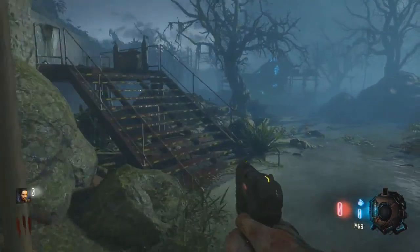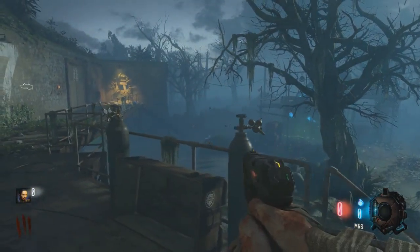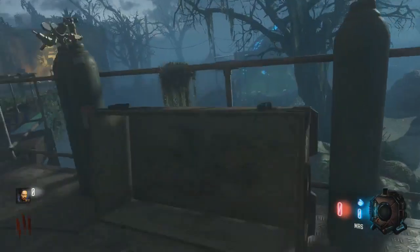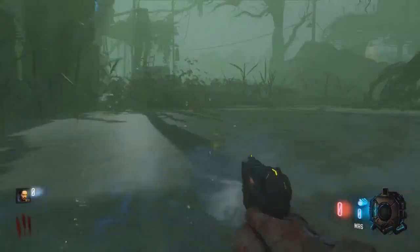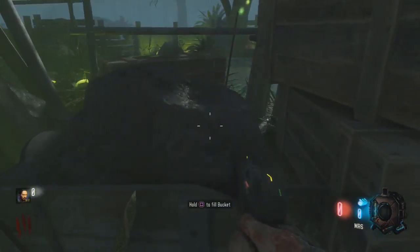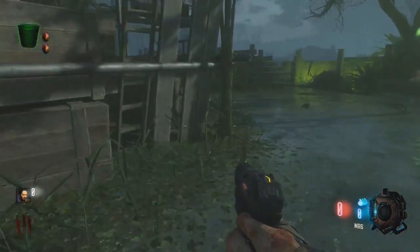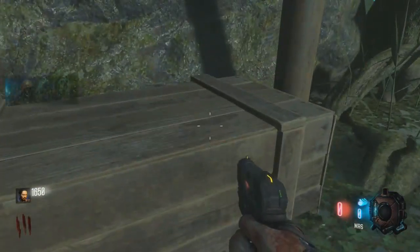Starting off at Laboratory B over by the green 115 water. Up here on the little open suitcase is the first location. On the boxes right next to the water is another one, and over here closer to the building on this little box is the third possible location for the first part.